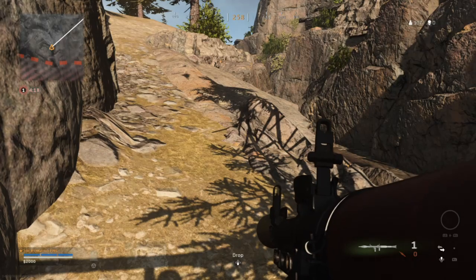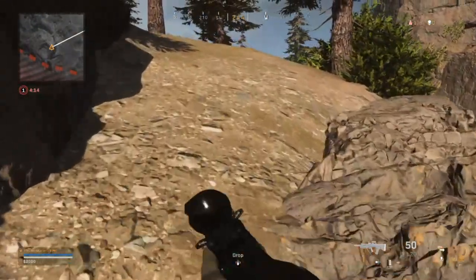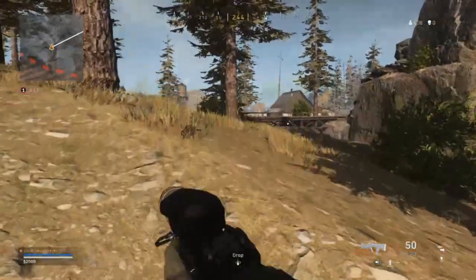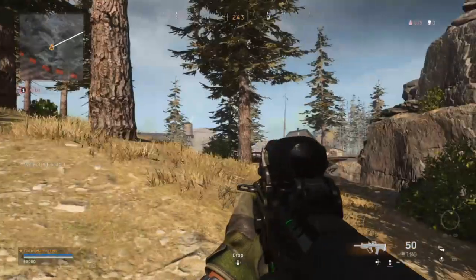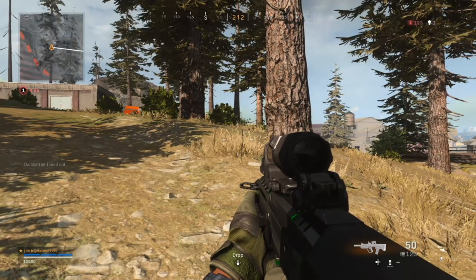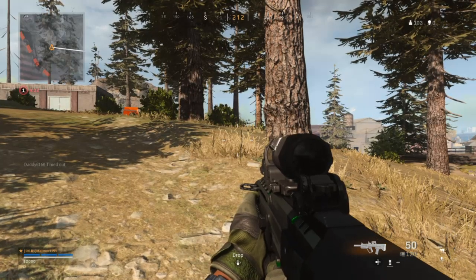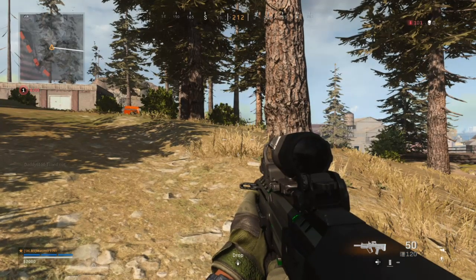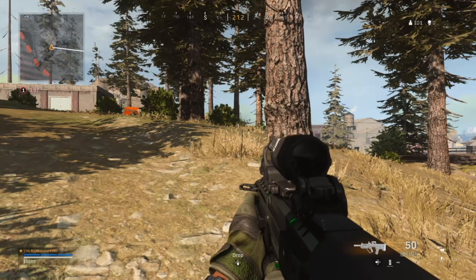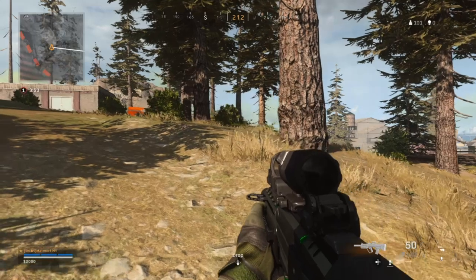What's up guys, Matt from Skullbusters and today we're on Warzone. This is the brand new feature that came with the 1.2 patch — dropping your gun for other players on your team. I'm in a solo match, but when playing with mates, you can now officially drop your gun for them to pick up instead of looting another area and swapping guns around.